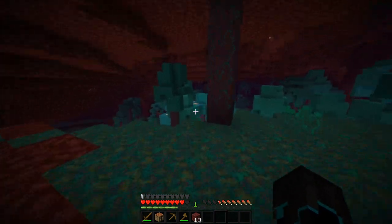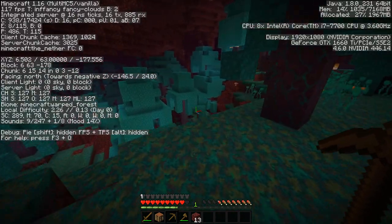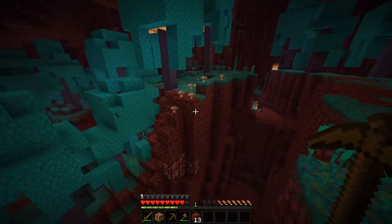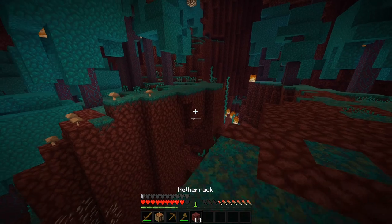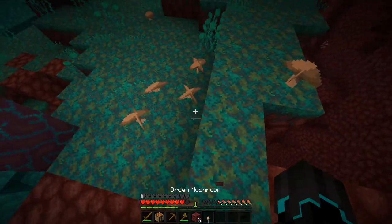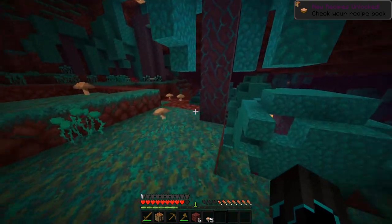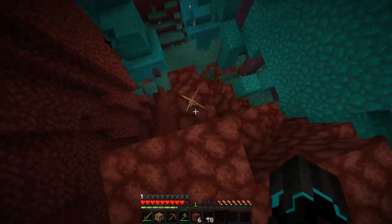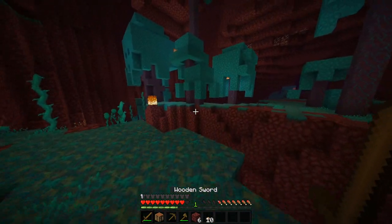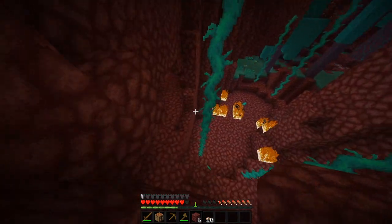Blackstone tries to generate in veins in the nether between Y levels 5 to 28. I see mushrooms, so I think we have to go down a little bit deeper than where we are now. Right now I'm going to need food, and hoglins are not going to be the easiest thing to kill. I'm definitely going to grab all of these mushrooms right here and then replant some more somewhere else where we decide to call home.